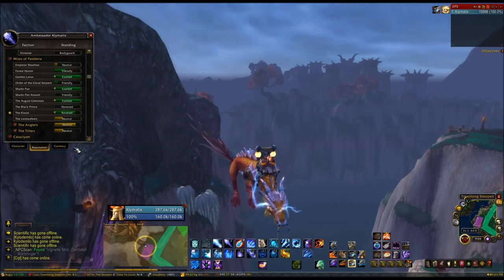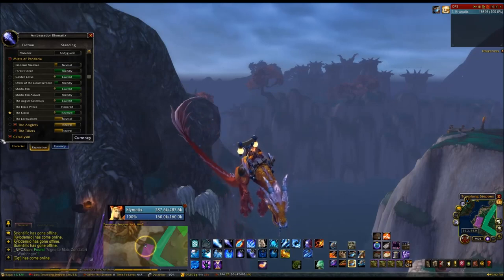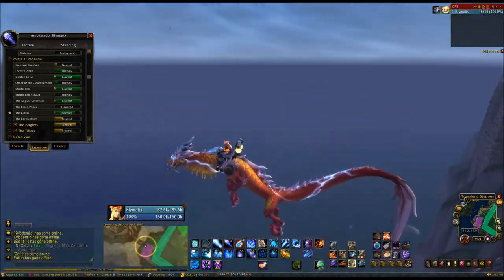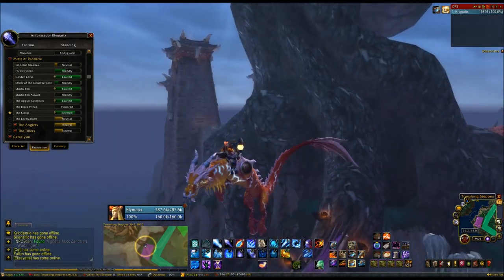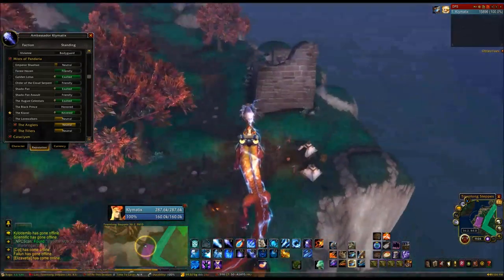I almost had the Klaxxi for you too, but I'm pretty close — I'm revered 0.9 it looks like. On top of the achievements, you also get a chance to buy this mount right here for 3,000 gold when exalted with the August Celestials. Shadow Pan and the Golden Lotus both have plenty of other mounts to be purchased as well.